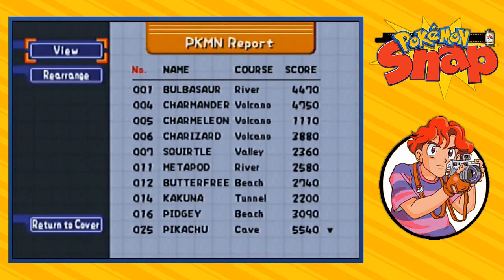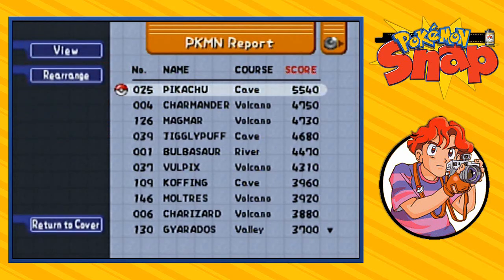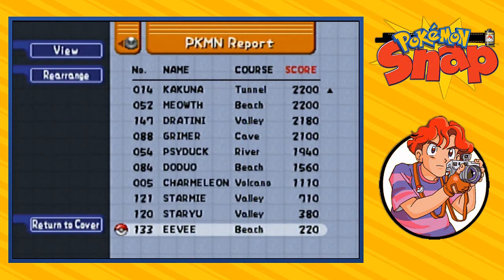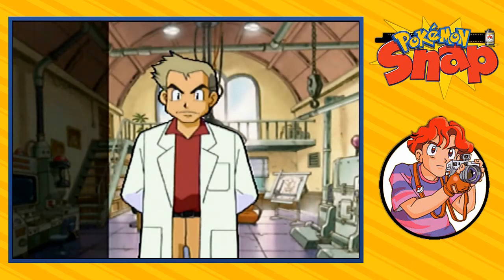Now let's take a look at our Pokémon report and see what the damage is after going through every single location. Our Pikachu picture is our best one right now, and a lot of our best pictures come from the volcano because it's the easiest level. As we go lower and lower you see a lot more valley. To this day, Eevee is still the worst picture we've taken alongside Staryu and Starmie — this will all change within the next few episodes, and we'll find some better Pokémon too.